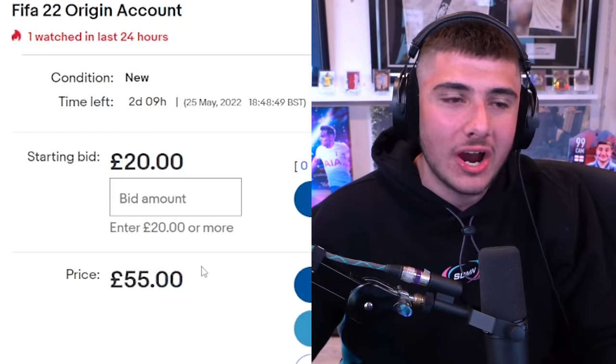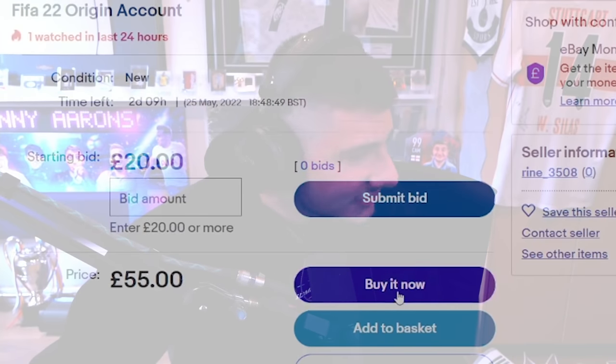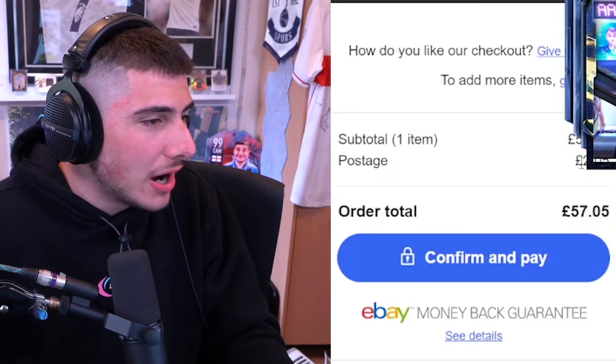We are now very much stepping up. There is one player in this team that has caught my eye - right centre mid - Prime R9. I'm going to be a nice guy and just pay the £55. I think a Prime R9 for £50 is a pretty damn good bargain. Fingers crossed it's legit. It's actually £57 with postage - why is it £2 postage? I'll pay this just to prove it, because I feel like this is probably a scam. Confirm and pay £57 for a potential Prime R9.